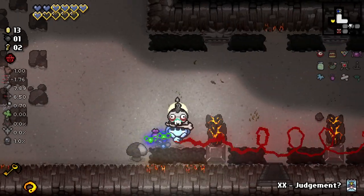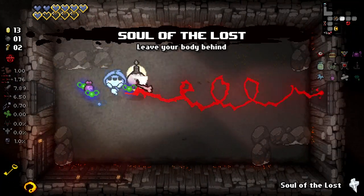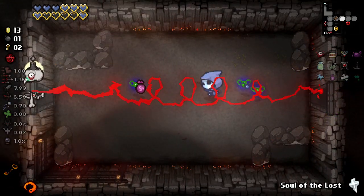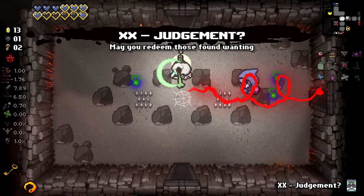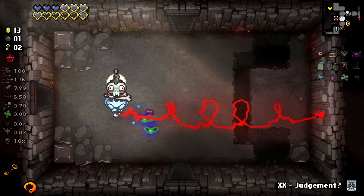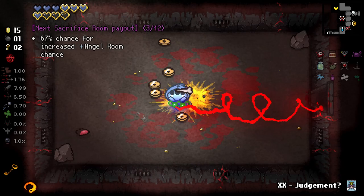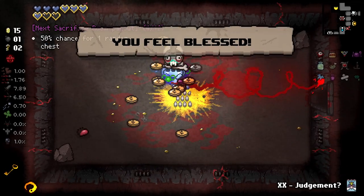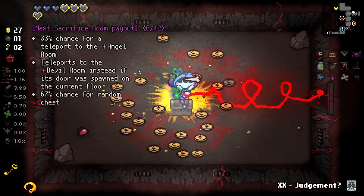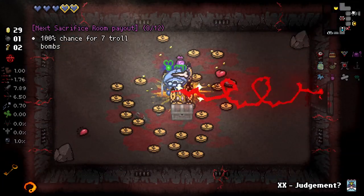Let's quickly go back over and get our remaining soul heart from over here. Oopsie, I took my soul of the lost. Come in here real quick, grab that, get back out. Get my restock card again. I think we're pretty much good to go. We do have a few hearts about. We're going to get a lot of money out of this too — one, two, three, four, five, six, seven.